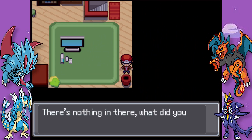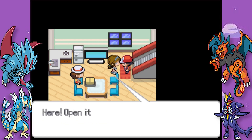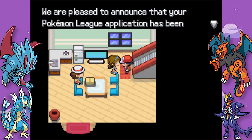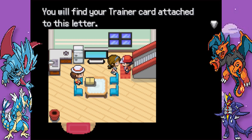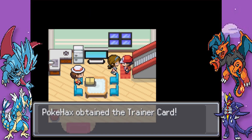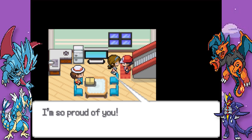Pokehacks, we received a letter for you - it's from the Pokemon League. Dear Pokehacks, we are pleased to announce that your Pokemon League application has been accepted. You are hereby recognised as an official Pokemon Trainer. You can now earn badges to take part in the Pokemon League challenge. You will find your trainer card attached to this letter. We wish you the best of luck - the Pokemon League admission board. We've got our trainer card - they accepted your Pokemon Trainer application. Pokehacks, that's amazing, I'm so proud of you.